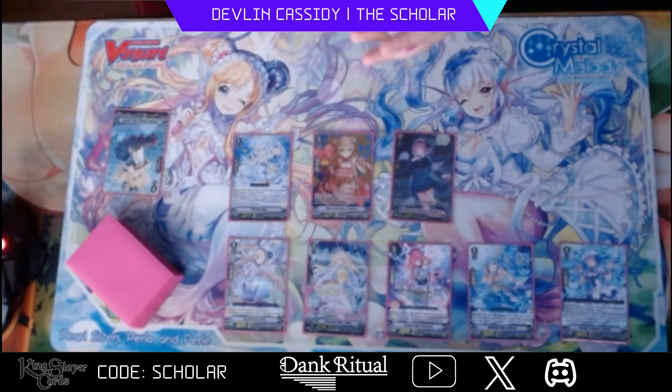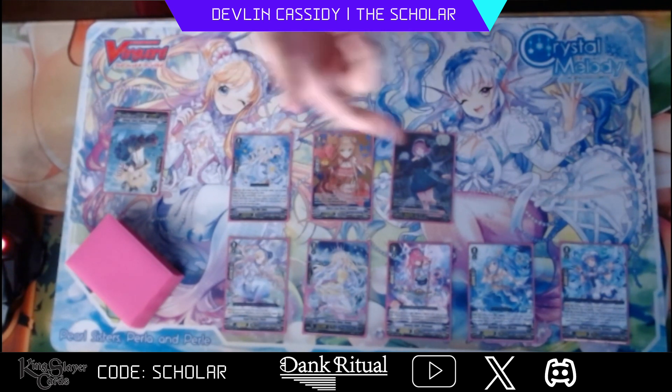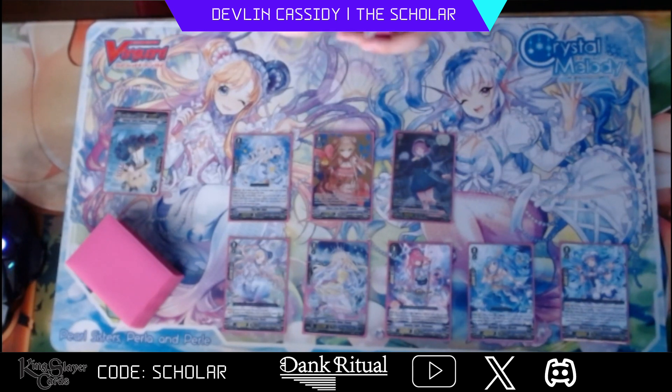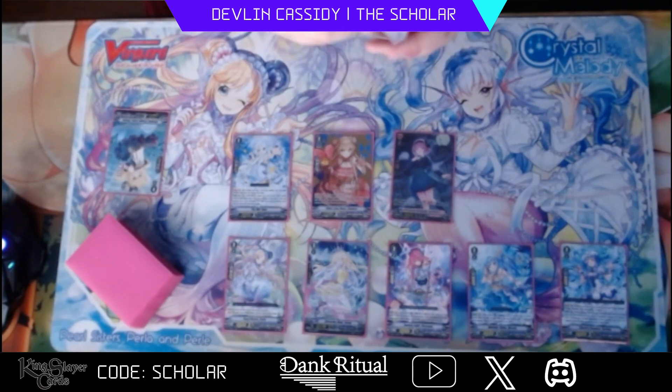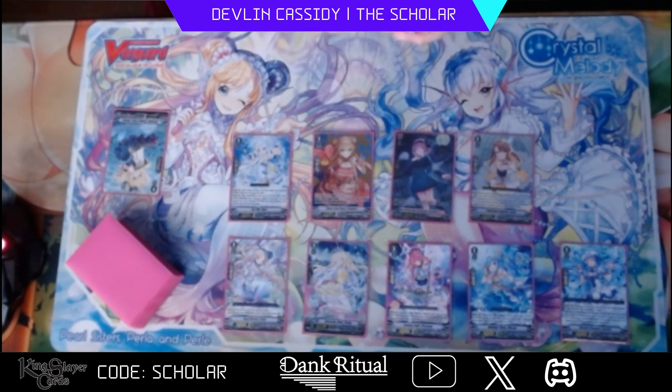Eleanor is another important piece for riding down, because I still like to have the option to ride down. There are a lot of decks even post History Collection that just don't do that much on their ride-up turn, so I like to have the opportunity to ride down — just be able to beat them up, live their turn, ride up and kill them. She's really good for that because on attack she soul blasts 2 and gains 15k, and then at the end of the battle she goes to the top. So after your Reindeer attacks you swing with this, stack her to the top after you soul-blasted out your Reindeer, then swing with your one drive — assuming you rode a grade 3 — and just get her back.